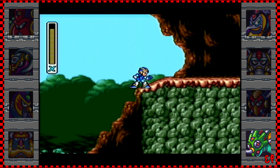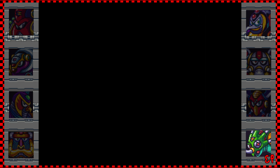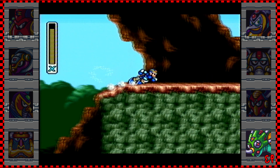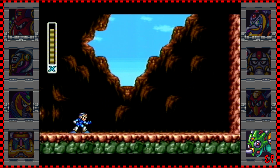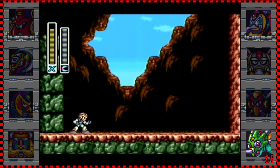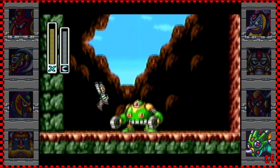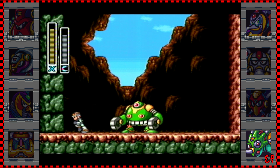So that's the heart tank. This stage only has two secrets since we already have all sub tanks. If you go up here, this mini-boss is weak against the boomerang. His head is his only weakness so you gotta be precise when you fire.